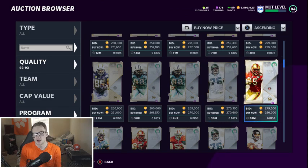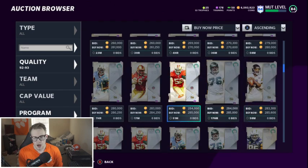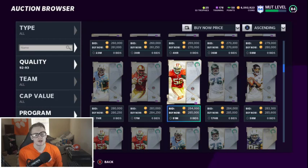Don't pick up any offensive linemen. Vernon Davis — he's fast, but he doesn't reach 90 medium route running and there's no way for him to reach it. Don't pick him up, not worth it. Patrick Willis — same thing. Middle linebackers are not good in this game. They are not good. If they were, he'd be a great pickup, but they are not.